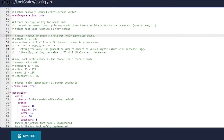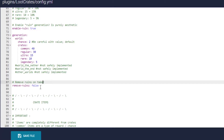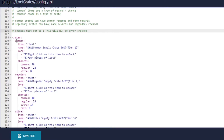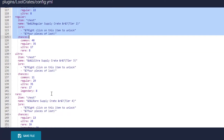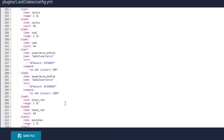The chance to spawn a crate per newly generated chunk is set to two. Here is the ruin toggle — enable true or false. Here are the different item categories that can spawn. I really like the 'remove ruins on take' feature, so I'm going to change that to true because I don't want it kept in the world — whenever a player grabs it, it will replace the blocks back to how they normally were.